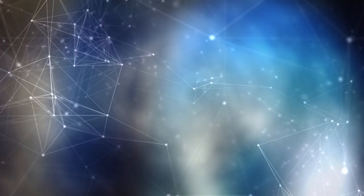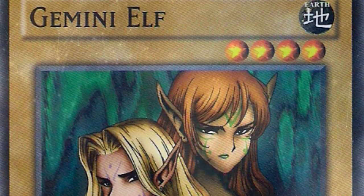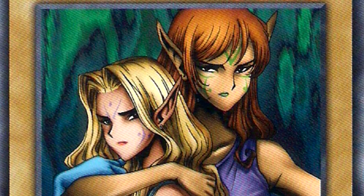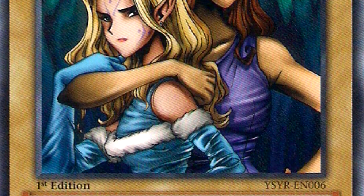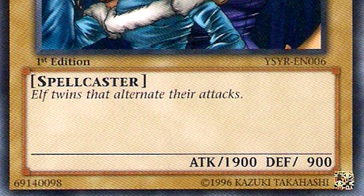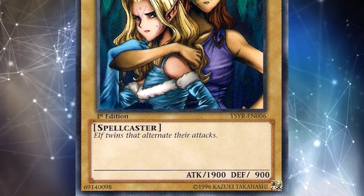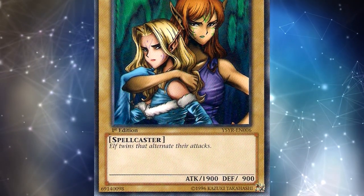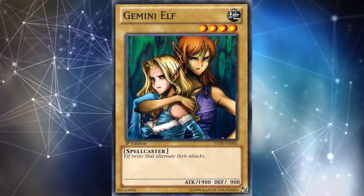The first three cards are all normal monsters. Yugi's monsters seem a lot more competitive than Kaiba's in the TCG. First up is Gemini Elf — a normal monster that hasn't been played in probably the last 10 or so years, but it was a very iconic 1900 attack normal monster that was really powerful in old school Yu-Gi-Oh. Unlike Vorse Raider, this card really hasn't seen competitive play in a long time, but to many people it is one of the most iconic 1900 attack monsters.